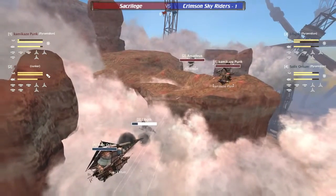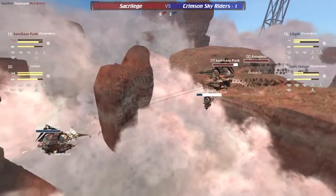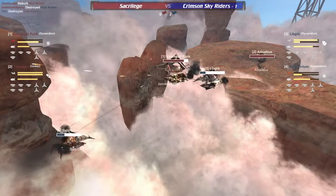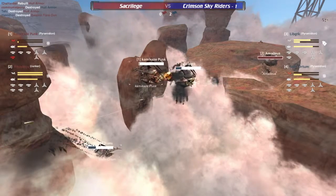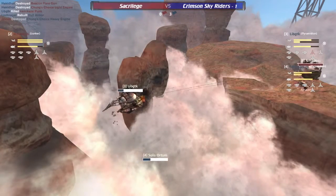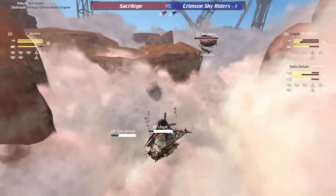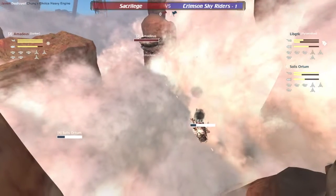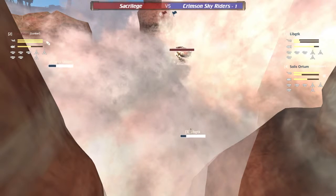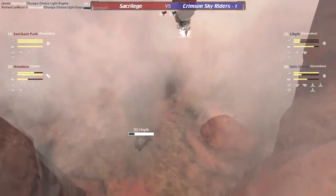Kamikaze Punk is incredibly vulnerable right now, completely out of position. Rising up now — can Amadeus catch Lib GTK before those kamikaze shots kill Kamikaze Punk? He goes below — there we go. Kamikaze Punk gets taken out by Lib GTK! Solace Orton almost catastrophically rams into that rock right as their armor went down — but Lib GTK is still in a lot of trouble here. Amadeus can take both of these ships out if they're careful.